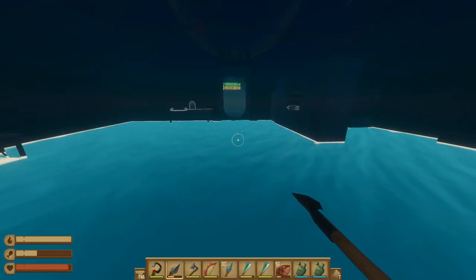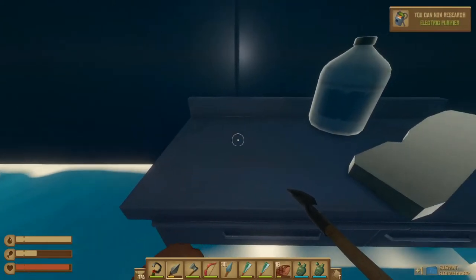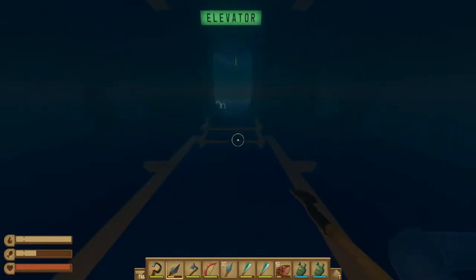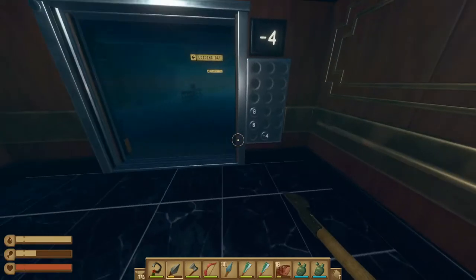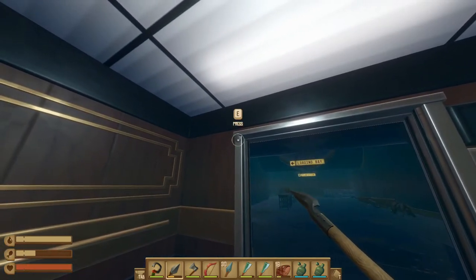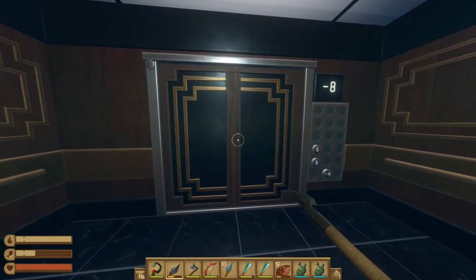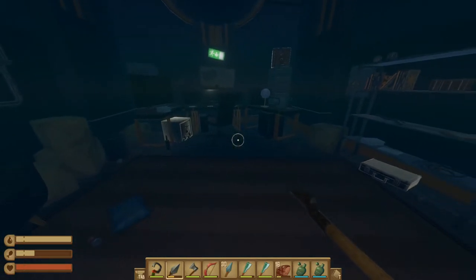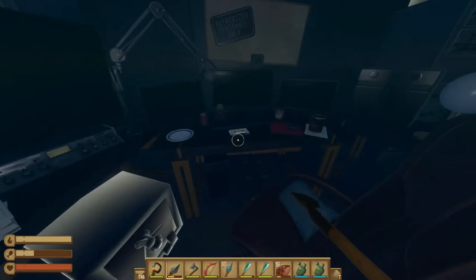Take a left and head towards the elevator, but there is one blueprint to pick up first - the electric purifier blueprint. After that, head through the door and take a left to find the elevator. Once in the room, take a right and head into the elevator. This takes us back up to the surface, but there is an achievement we can access by clicking the button in the top left corner of the elevator door. This will take us down to floor negative 20 and unlock the achievement 'You Should Not Be Here.' Once you enter this room you should get your achievement - there are a few crates to pick up but nothing story-related other than a note on the desk.